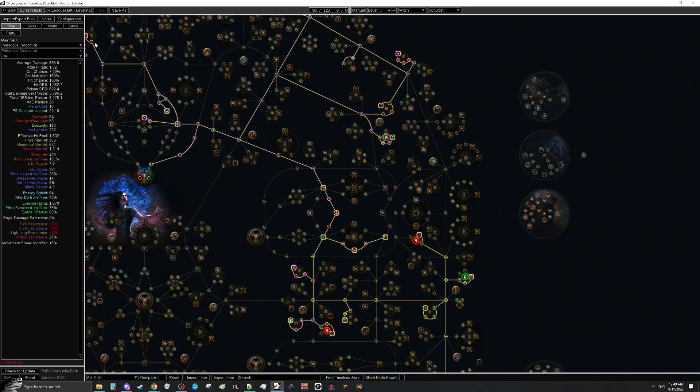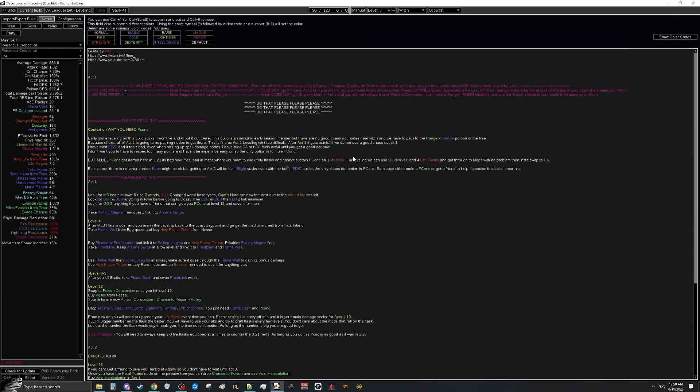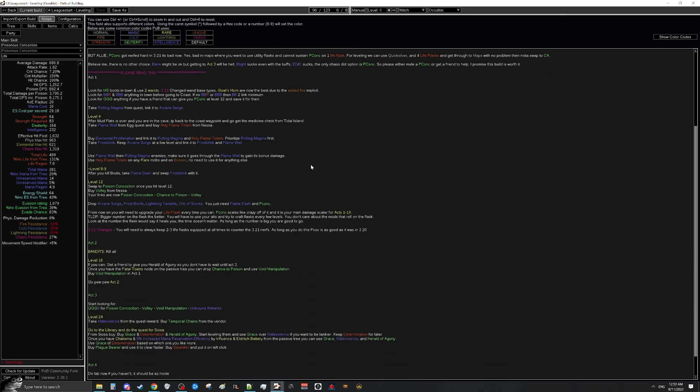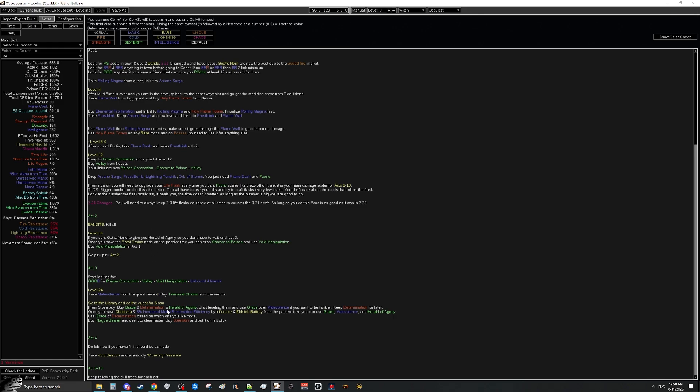We're going to use Rolling Magma instead of Spark for leveling. Spark got nerfed in Crucible but was still fine; however, we've realized Rolling Magma is a little better all the way until we get Poison Concoction. The big disclaimer: you will need Poisonous Concoction. This is basically impossible to level without it. You'll need to either make a ranger at the start of the season, get the gem yourself, then make a witch — or have a friend give you Poisonous Concoction when they hit level 12.